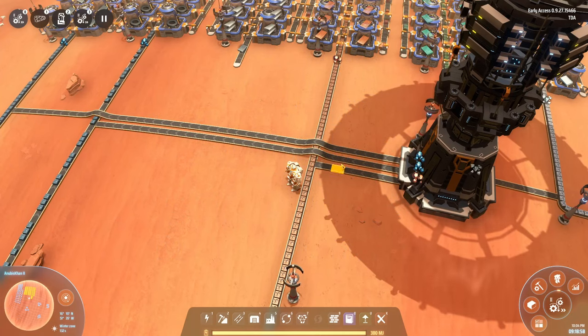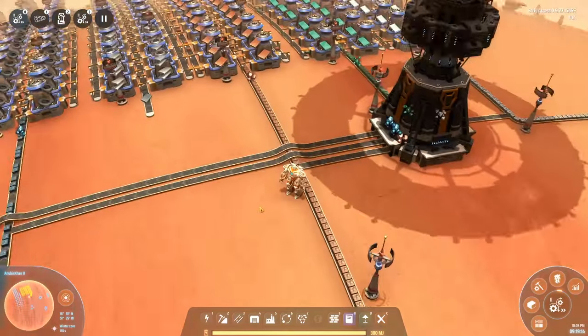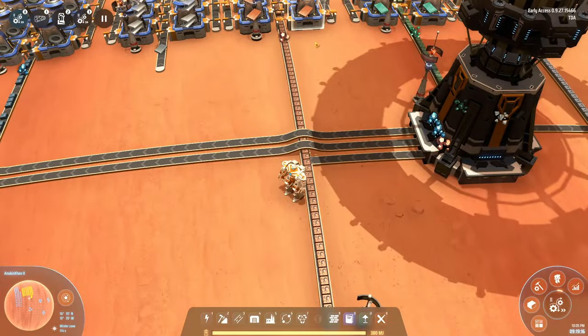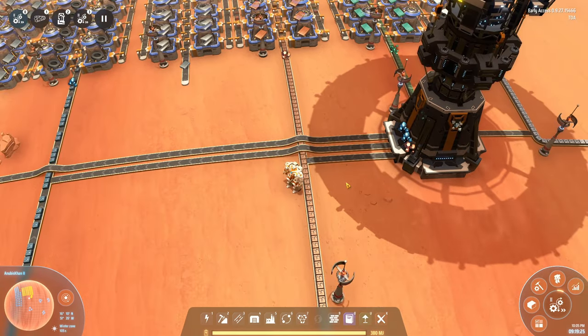A small detail that's easy to miss is the way I've set these belts up. This main line — the one going straight through — is going to get priority over the lines coming in from the side. That means this copper node, for example, is first going to be the one supplying the smelters before we take assistance from the ILS. It won't alternate — this line takes priority. That's a really convenient way to make sure you use up the resources on your planet first before drawing them in from elsewhere.